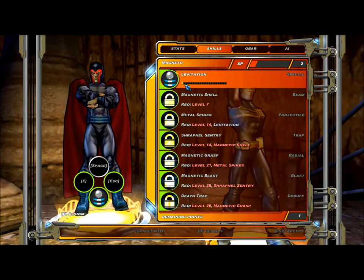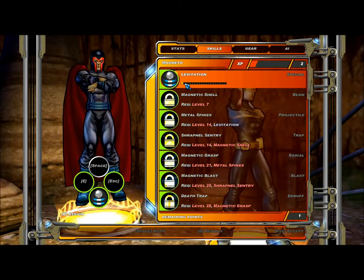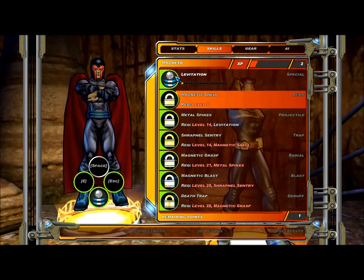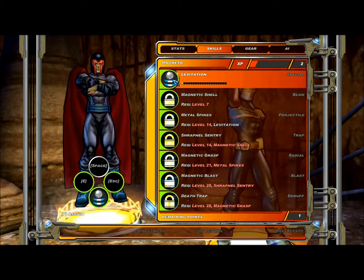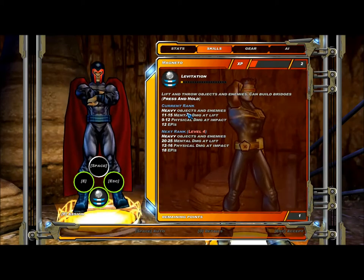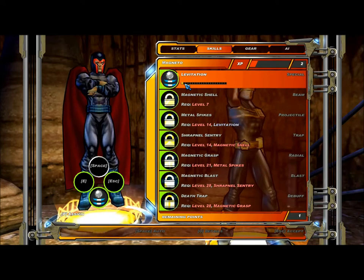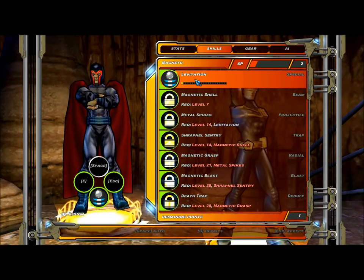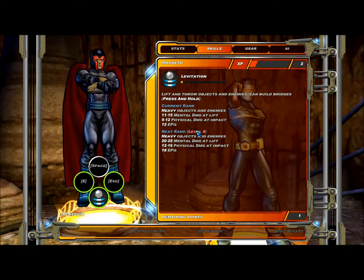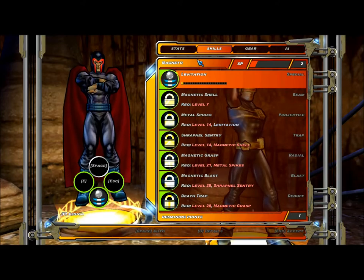I don't know — I want to place a point. Why can't I place a point? Oh, I can press O for details — I didn't know that. So I can't place this, screw it. Next rank — level 4. Do I have to be level 4 for the next rank? Then screw this.